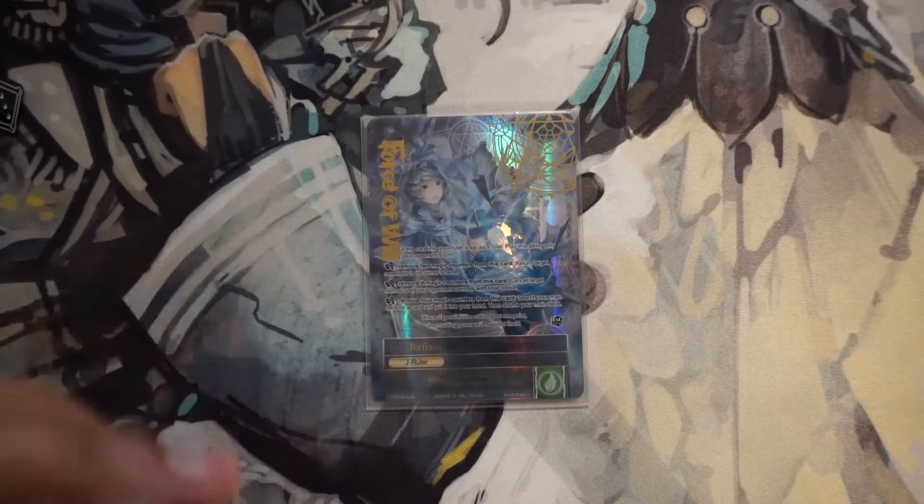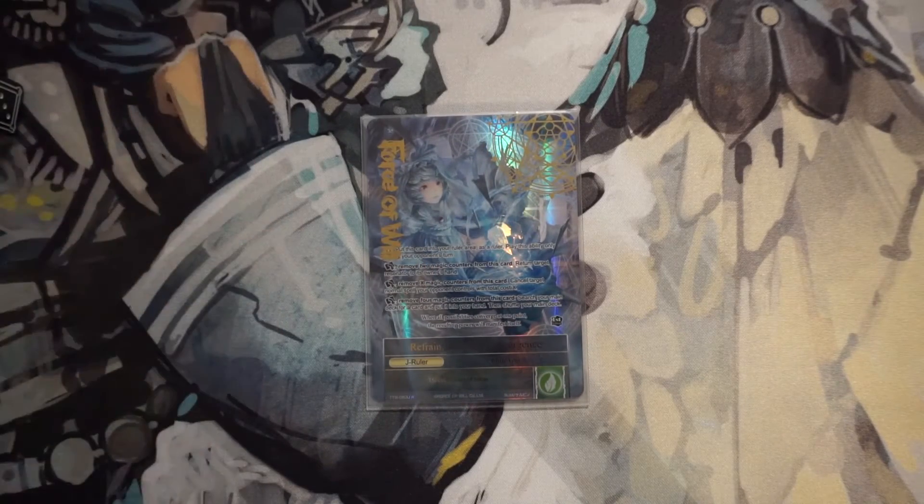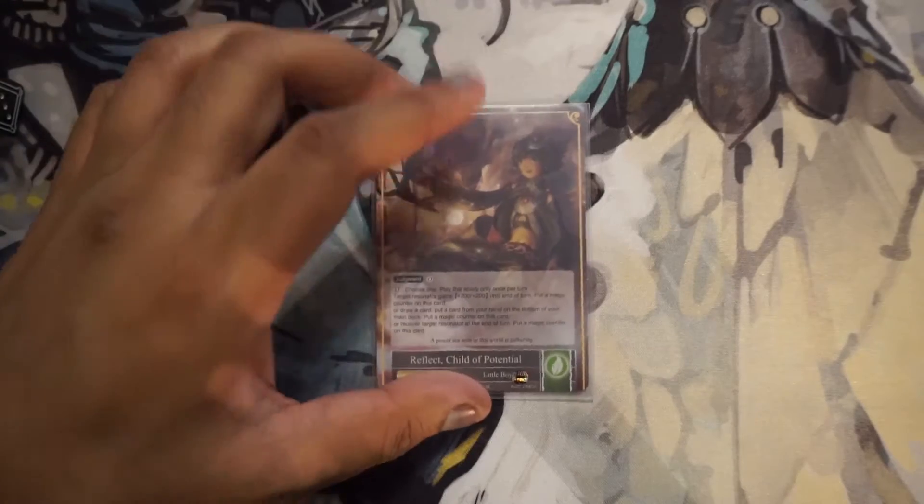A lot of Aggro decks don't have that natural curve. Because you're playing Aggro, you're kind of emptying out your hand, so you want to make sure every card you have falls into that natural curve, and Reflect lets you do that. And then when you're ready to go for that win, Refrain will help counter any potential spells or resonators that might get in your way. It can also help you search out something you may need to win the game with — flip, search something, get it onto the board next turn. It's very versatile when it comes to a J-Ruler and it works very well for Aggro.